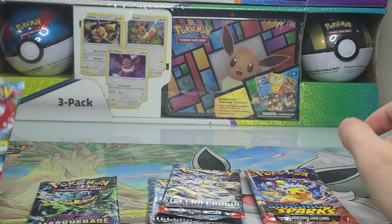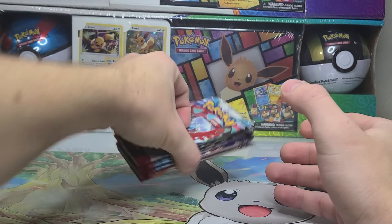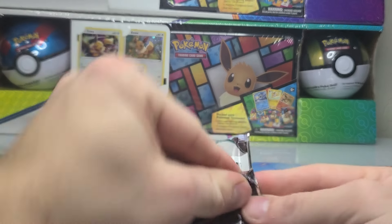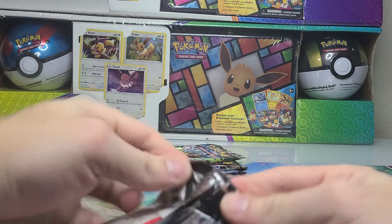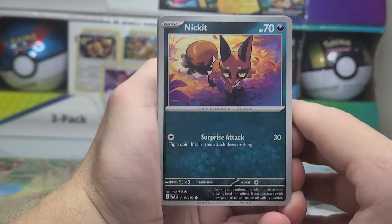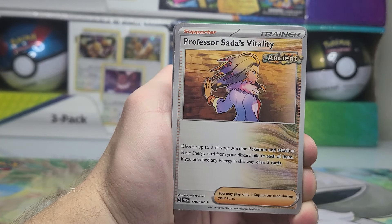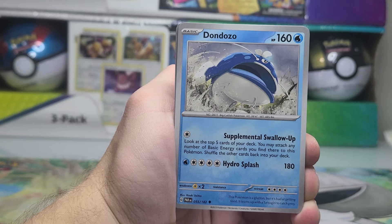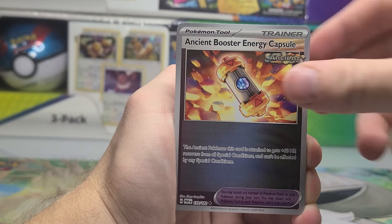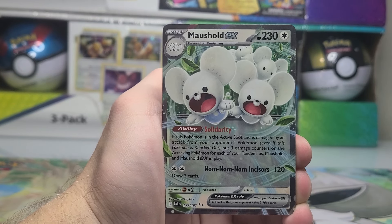We got Surging Sparks, Twilight Masquerade, Surging Sparks Paradox Rift. We'll go oldest to newest and start with a Paradox Rift booster pack. We got six packs total — one Twilight Masquerade, which I'm really looking forward to. Really looking to get that SIR Greninja pull. But I've already opened maybe 100 to 125 booster packs of Twilight Masquerade and haven't pulled it yet. Maybe I'll open another 100 packs over the next two years, but it's unlikely we'll see that one on video — I'll have to buy that separately.